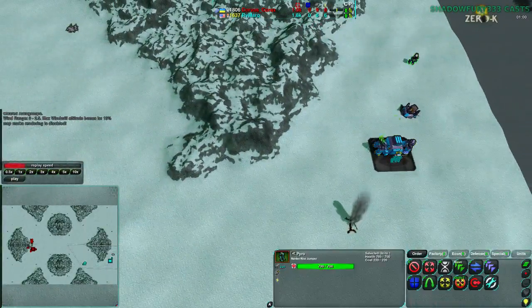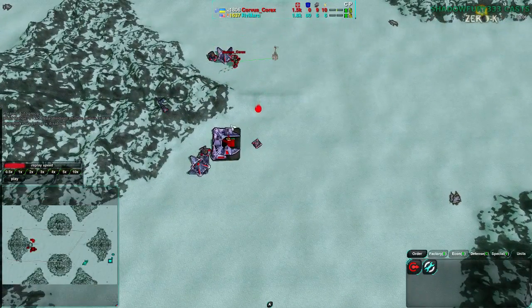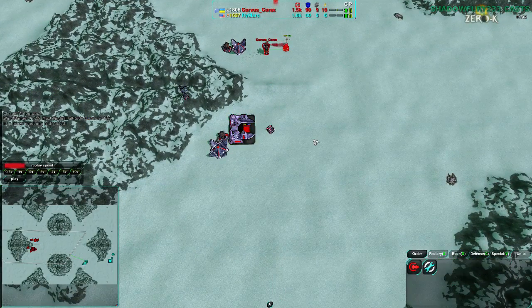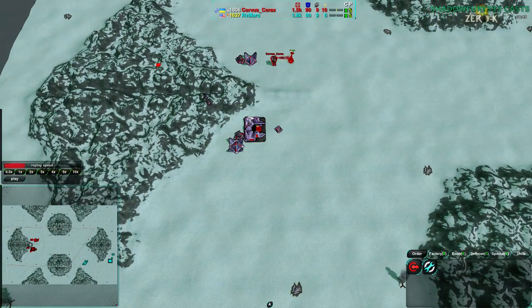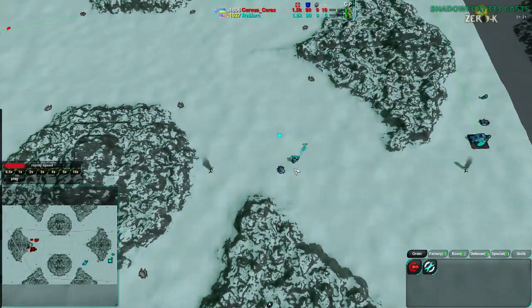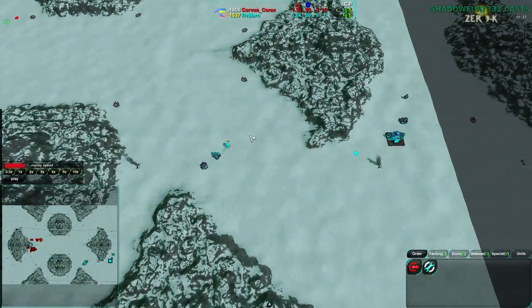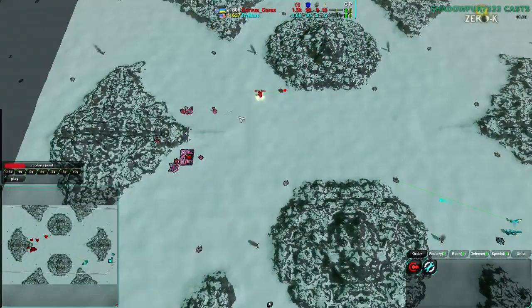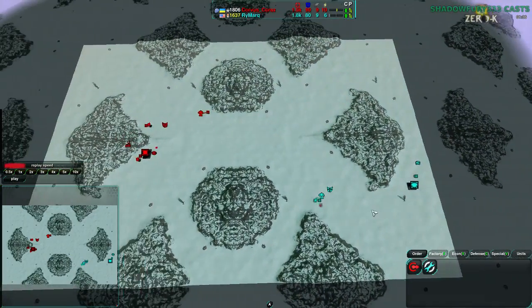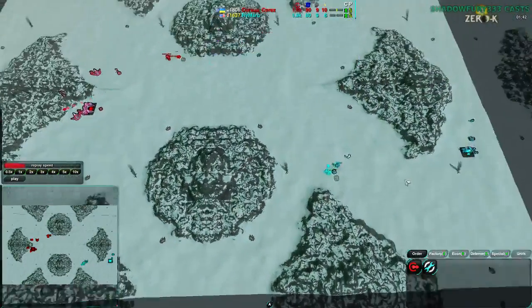Rymark going for early pyro and freaker, just a quick start, not actually attacking with the pyro surprisingly enough, while Corvus is starting with a couple panthers. Rymark is pointing out in the chat — he's watching this game — that there are apparently no connection issues with this game, unlike the last match between him and Corvus casted about five minutes ago. This one is apparently a perfectly valid game. Corvus very quickly going to the center, being very aggressive, pushing the center, while Rymark is much more defensive, starting in the southeast corner and slowly progressing towards the center, seeming to try to take the south side more than anything.